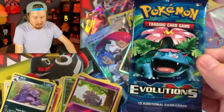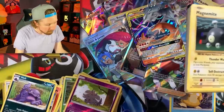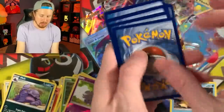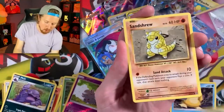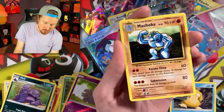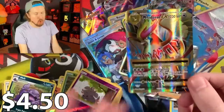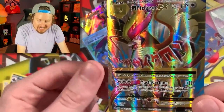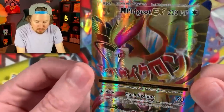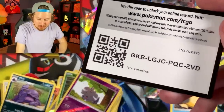Let's go with Evolutions — I think this might be our last Evolutions booster pack. Yes, it is. We have Magnemite, Voltorb, Sandshrew, Poliwag, Potion, Machoke, Porygon — and a Mega Pidgeot swooping down into the VIP section! Full Art Mega Pidgeot EX from Pokemon Evolutions. Wow, this is crazy. There's the code card right there.